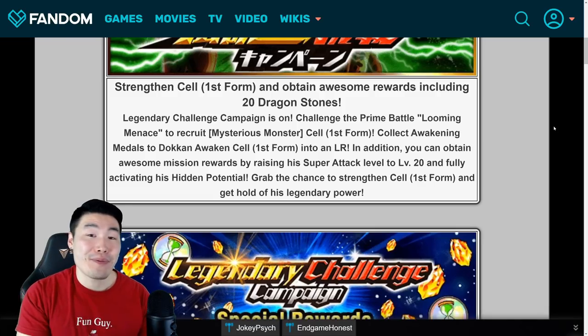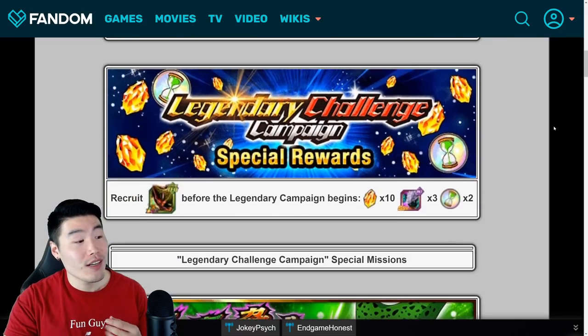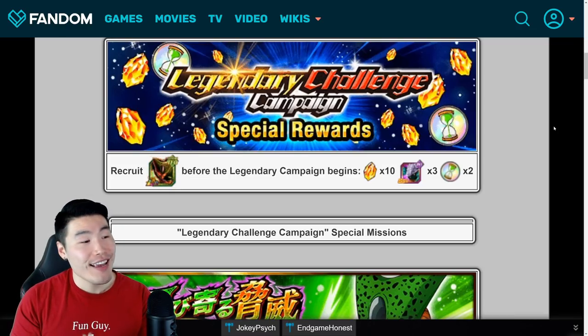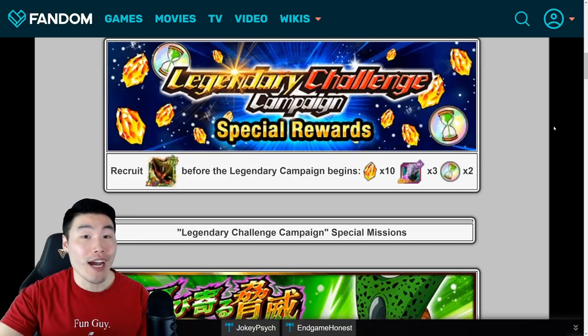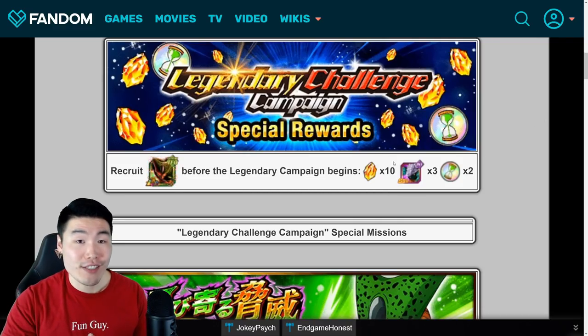Honestly, you can see a pretty standard message for legendary campaigns, so nothing really new to see here. Now let's move on to the reward section for this campaign, which I'm sure is the main reason most of you guys are here. As always, at least with these recent campaigns, if you guys were super diligent and you got the Cell done before the campaign starts on April 9th, then you'll be getting a bonus of 10 Dragon Stones.